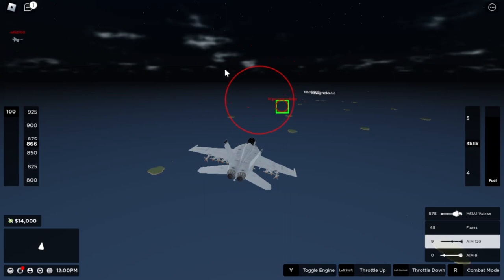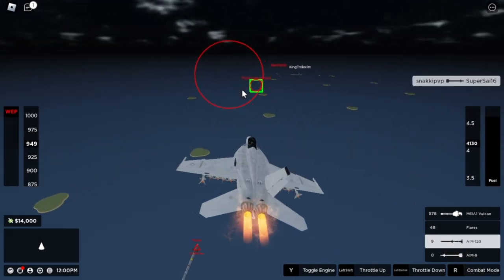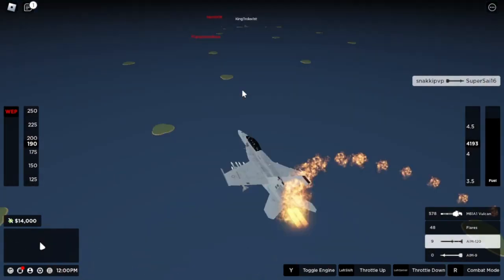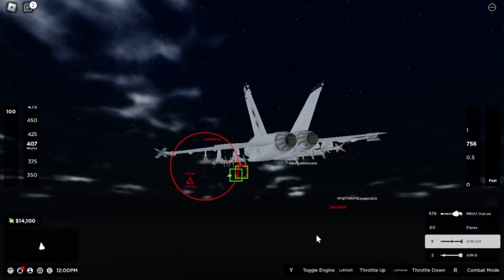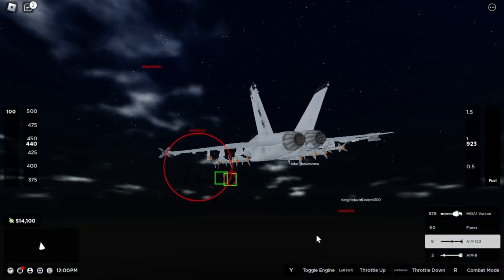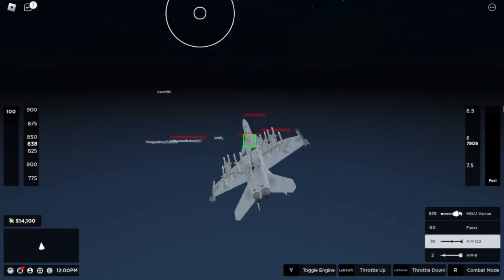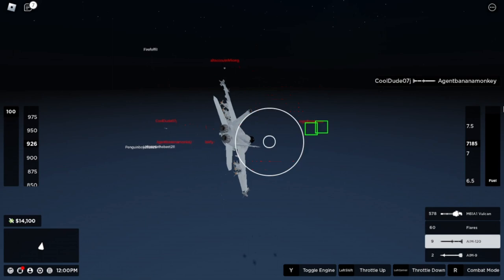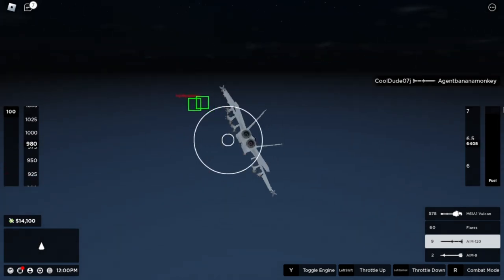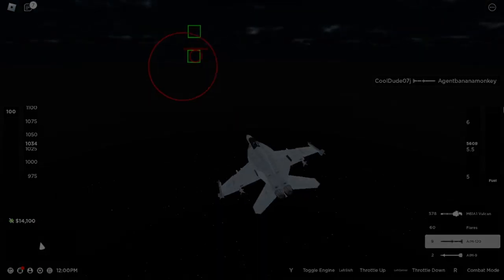However, its speed lets it down a little. Compared to other jets on the list, it's a little slow, although I guess it's a trade-off for having more weapons than a small African country. Also, considering this game is literally called Aircraft Carrier, you would be surprised that this is the only carrier-launch plane on the list. I also noticed that the speed bug I mentioned earlier happens quite frequently in the F-18.